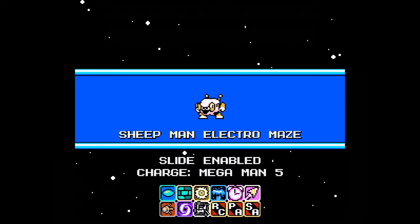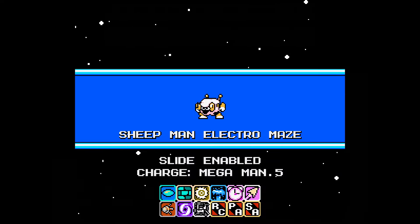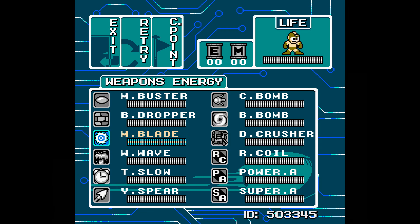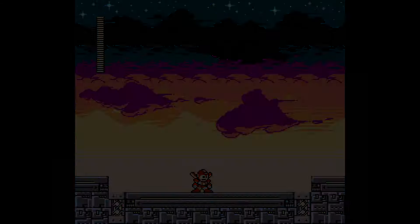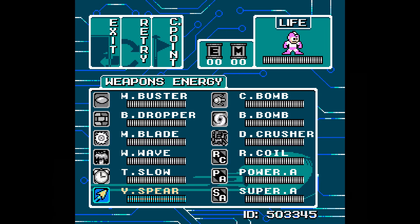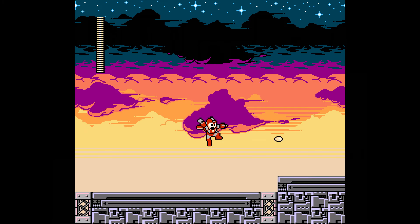Oh boy, we got a lot of weapons here — a lot of weapons. We got the Brick Drop, the Metal Blade, the Wave Buster, the Yamato Spear, Crash Man's bomb, the Black Hole Bomb, and the Dust Crusher, plus the Power Adapter, Rush Coil, and the super... I was thinking Super Arrow from Megaman 5.